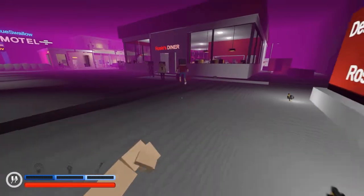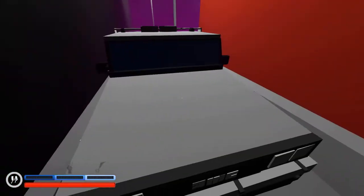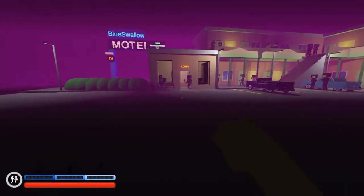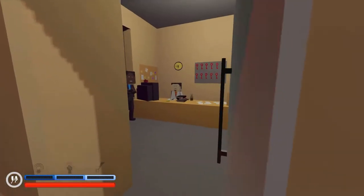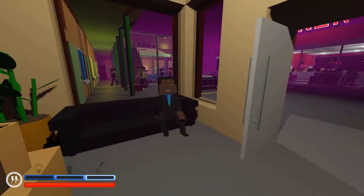I wasn't around in the 80s, I'm afraid to say, but I do love it — I wish I was. Very, very cool prefab. Whoever made this, you're an absolute legend. I'm going to move over to the lobby to investigate. It is a motel and a diner. We've got the Katana Boss who works here. I'm not sure how he has the time, but maybe this is how he made his millions.